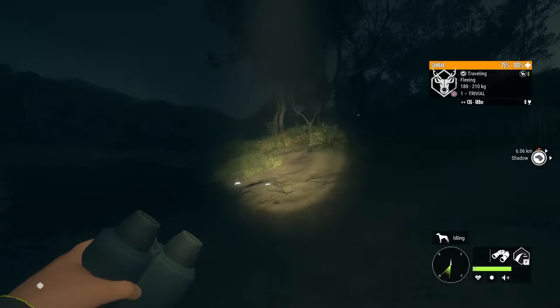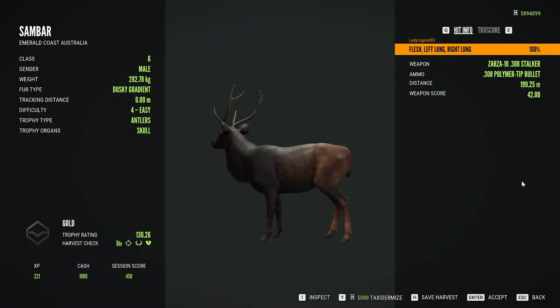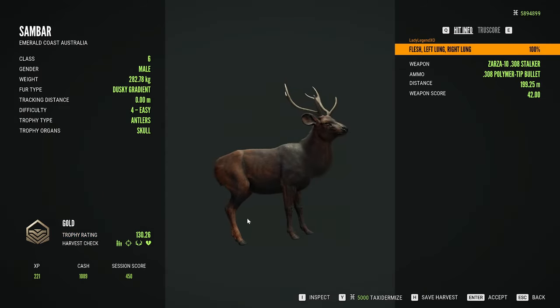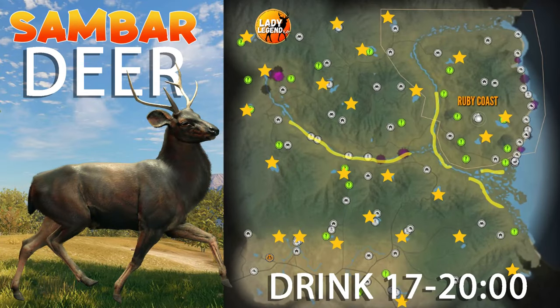Sambar deer can make diamond at level 4 and level 5, though they do troll quite a bit. Diamond for Sambar is 166.43. They are one of the 6 deer species on this map. Sambar will be found everywhere on the map except for the east coast and the bottom left-hand corner.